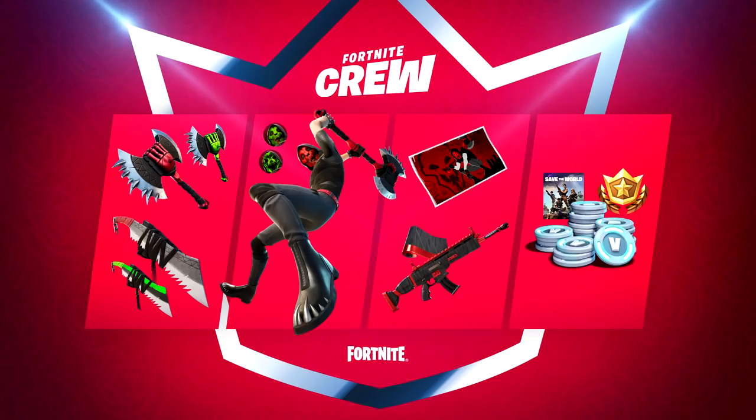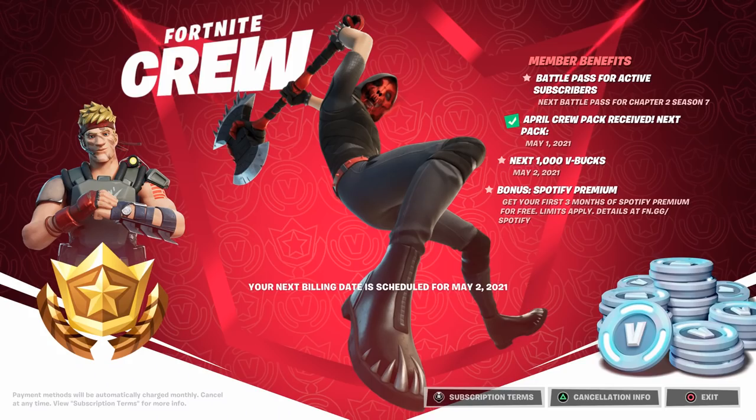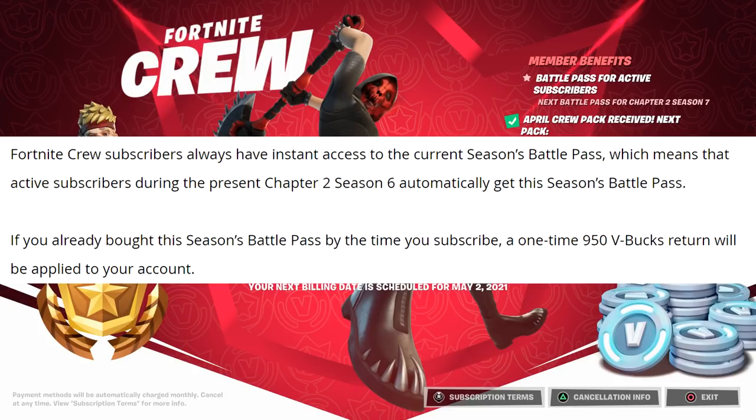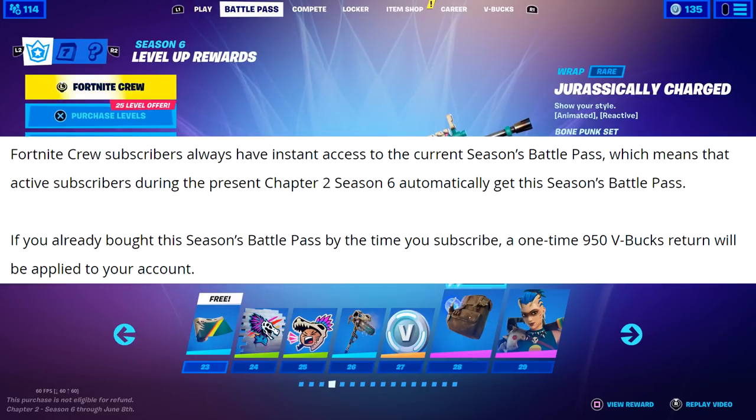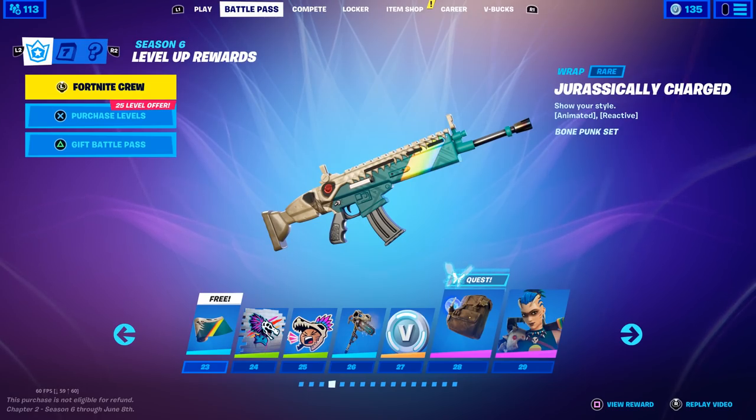They also said to stay tuned every Thursday in May for a special Fortnite Crew bonus — they didn't tell us what those bonuses are, but Crew subscribers will receive something every Thursday. Fortnite Crew subscribers also get instant access to the current season's Battle Pass. Active subscribers during Chapter 2 Season 6 automatically get the Battle Pass, and those who already own it will get 950 V-Bucks applied to their account instead.